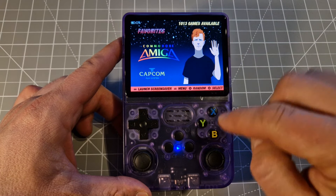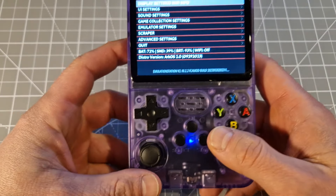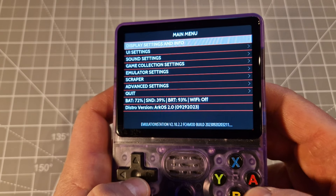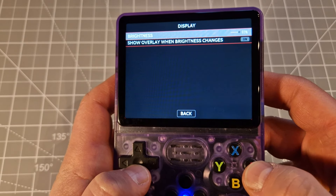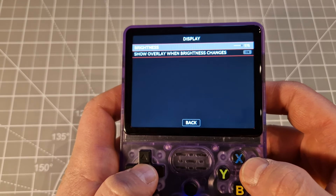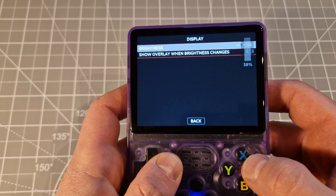From the beginning, what we're going to do — I'm going to show you the basics on the main menu. You have to press Start, then you go in there and you've got display settings and info. A is like go next, B is like back. You've got brightness on the top which you can change left or right.